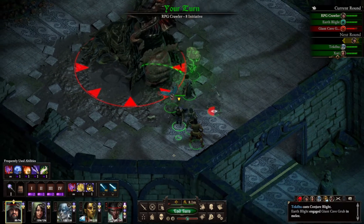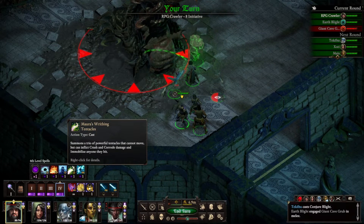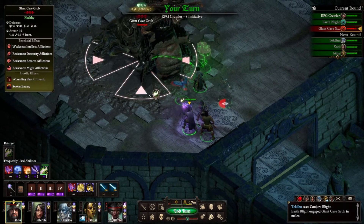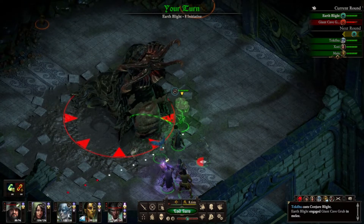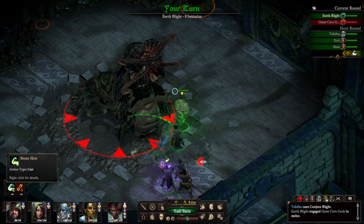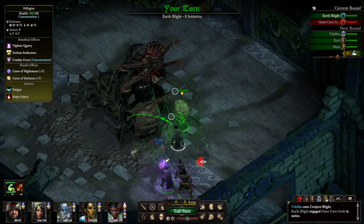We're gonna back you up and we're gonna get them tentacles up. Hopefully it doesn't have like an AE that just owns us all, because that would suck. Earthblight — let's do Stone Skin on you, and then let's just attack.